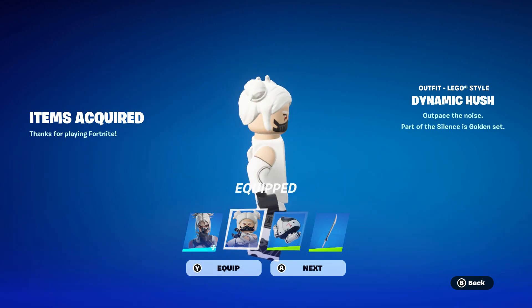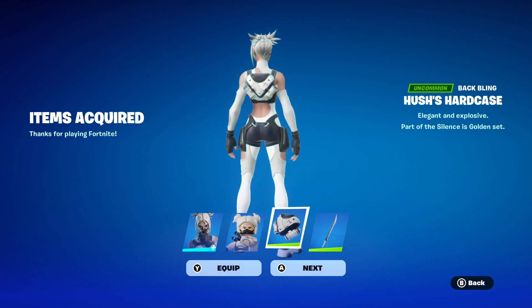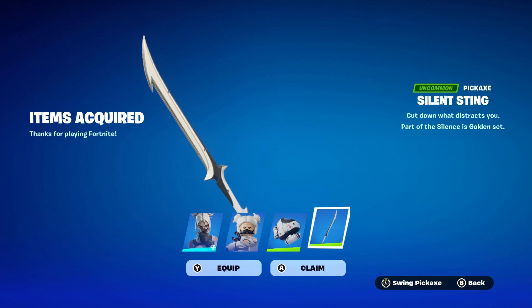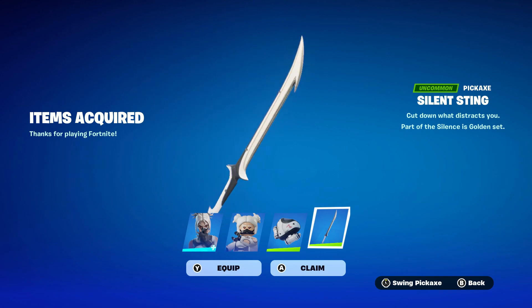Dynamic Hush — I'm gonna stay with the white version. The yellow version is good but I want to check the back bling, if you can switch it. The pickaxe is the silence thing — 'cut down what distracts you' — part of the Silence is Golden set.